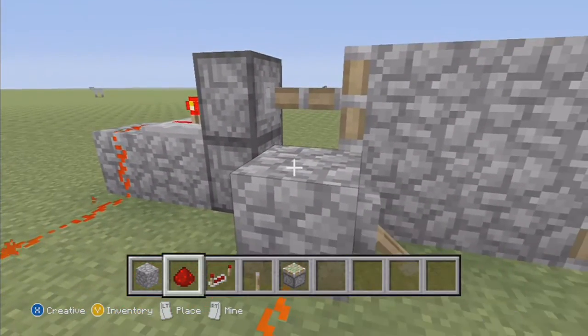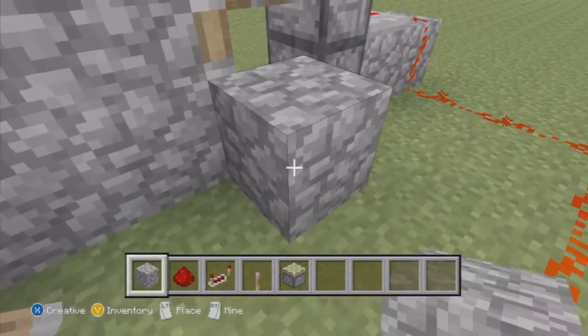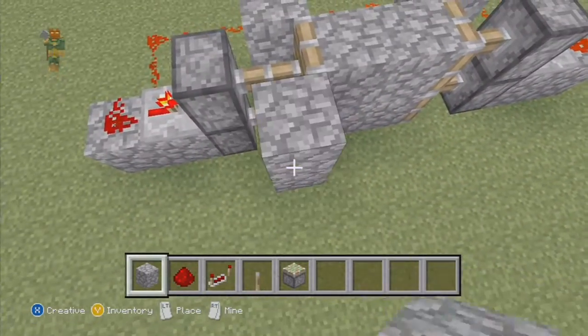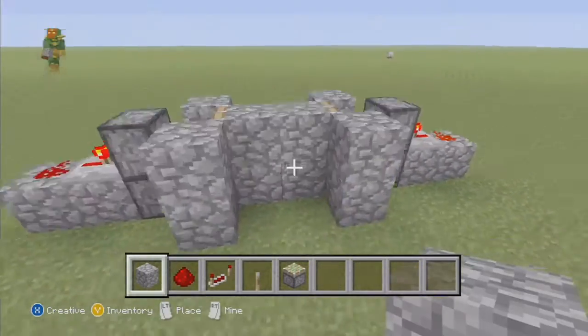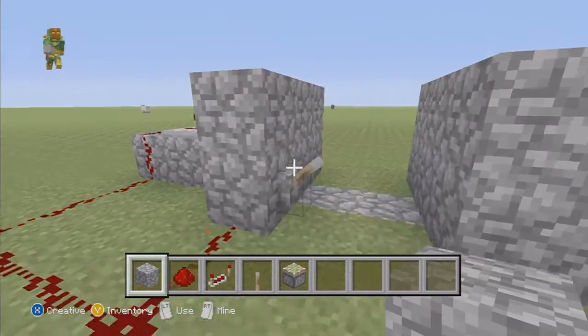Right here, this is where you want to cover up the pistons and stuff, so put some blocks there — whatever you want — and you can still turn it on and off.